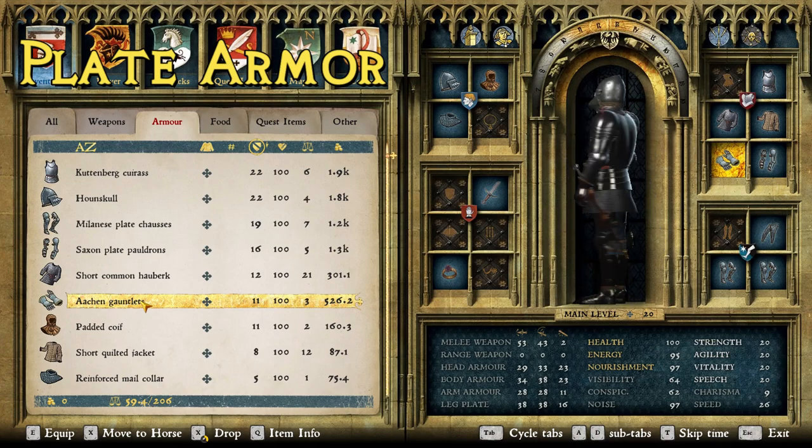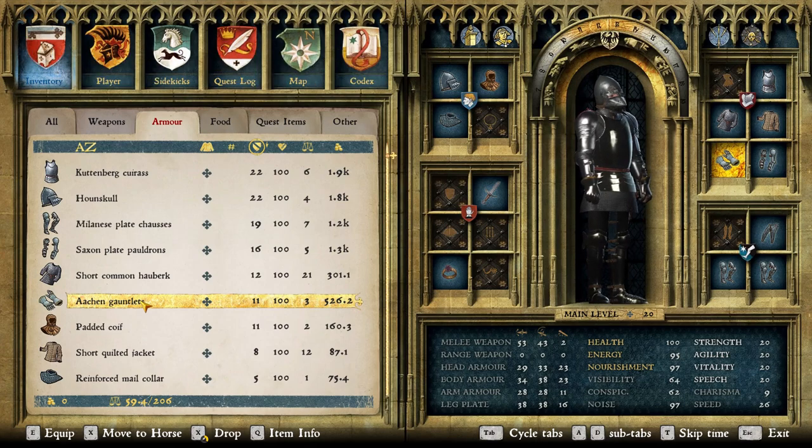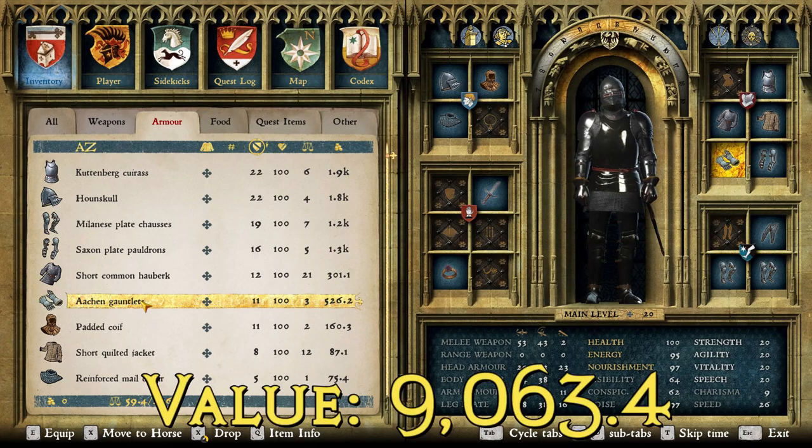In summary, this is pretty close to what his harness looks like in real life. If we could put that mail coif over the plate instead of under it, it would look almost perfect. For the value of the suit of armor, we have 9,063.4 Groshen, putting it right near a pretty affordable suit. We're looking at a full suit of plate armor with decent stats that looks really nice and it's under 10,000 Groshen — that's actually pretty affordable.